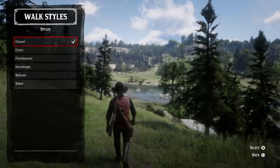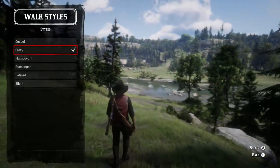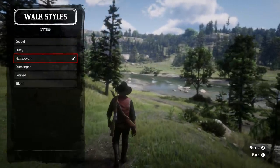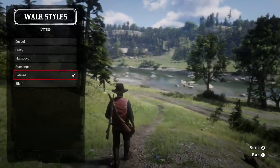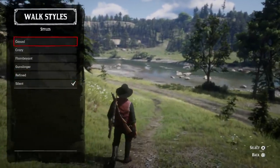The next thing you need to know about is the different walk styles — there are actually six of them: casual, crazy, flamboyant, gunslinger, redefined, and silent. As Red Dead Online continues to be updated, Rockstar will likely add more, but as it stands right now these are the six styles you can choose from.